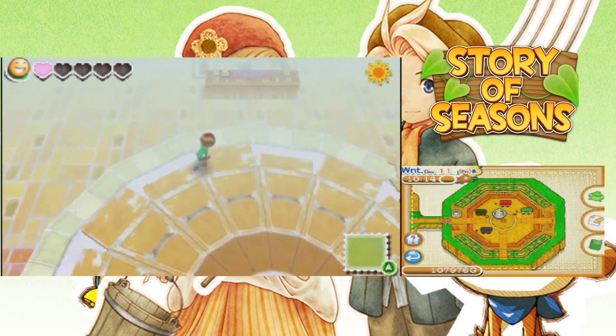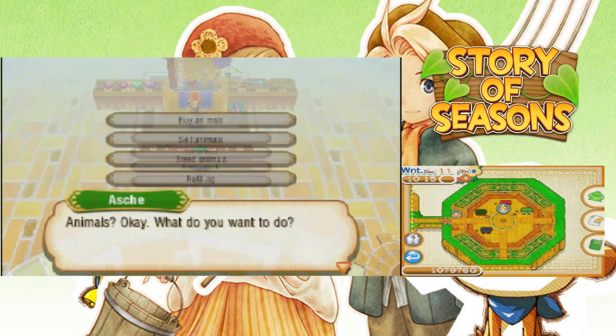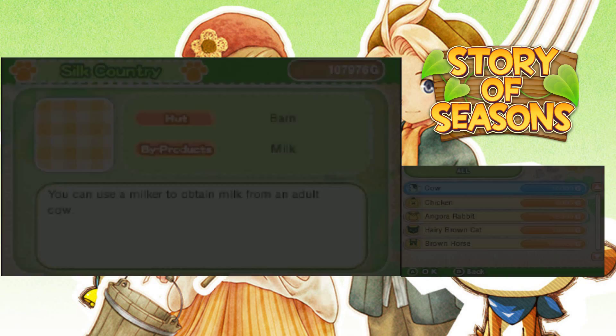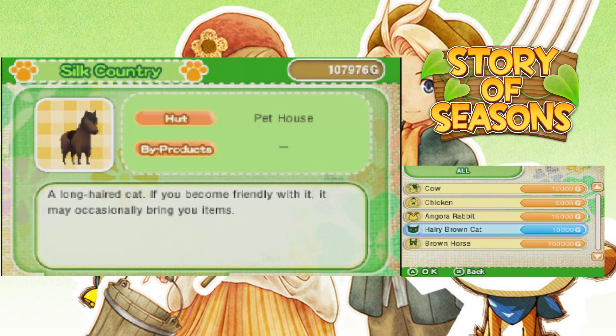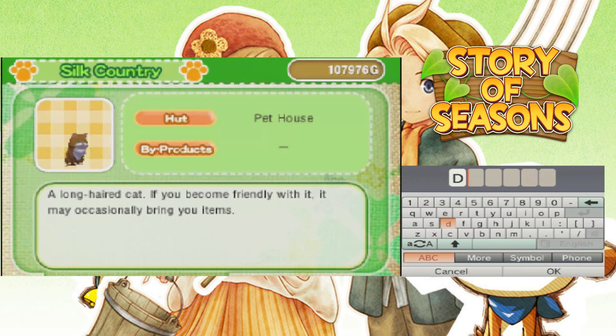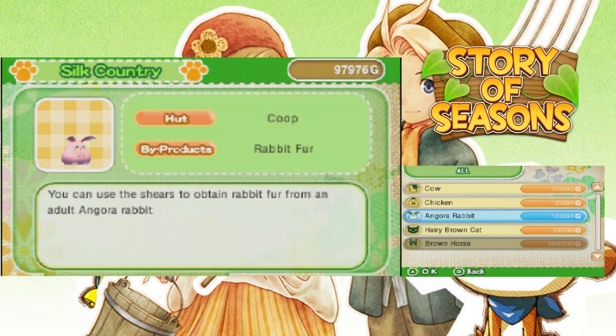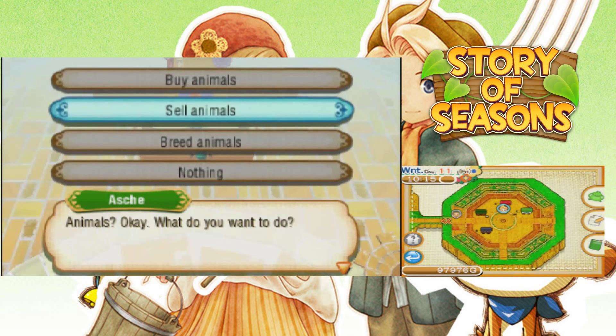Alright, we're back here at the trade venue. Let's go and talk to the Silk Country and see what they've got for us. Please have some adorable animals! Ask about animals — we're going to buy animals. What do we got? Cow, chicken. Ooh, a hairy brown cat! We're going to call him — we're going to name him after my own cat, Dusty. Even though Dusty is a black Maine Coon, he's my first cat so we're going to name him after Dusty. Alright, let's go to the pet house. Ooh, a fluffy rabbit — maybe next time we'll buy a rabbit. At least we got a cat.